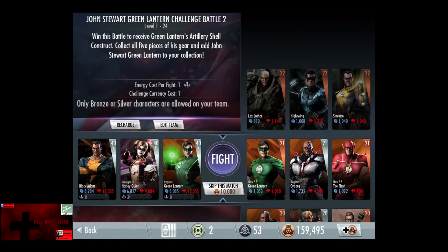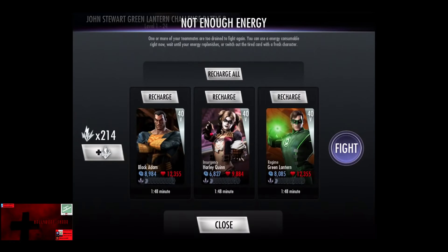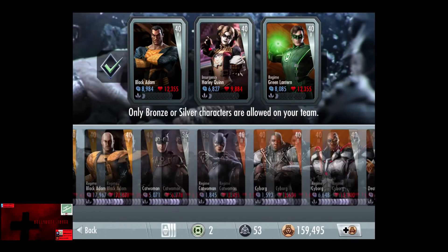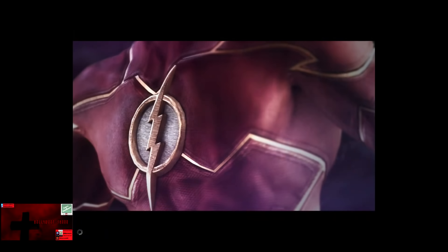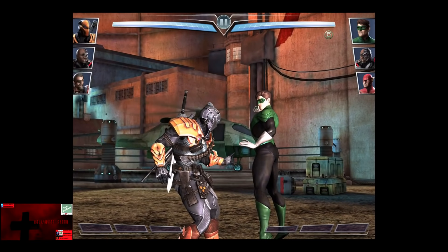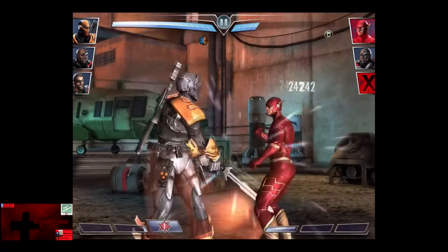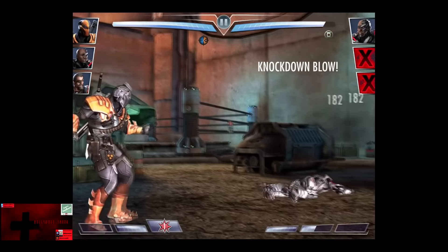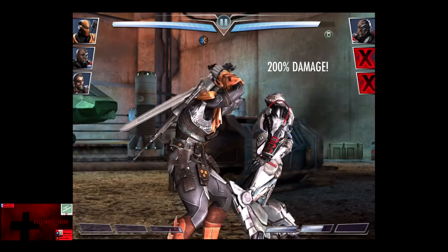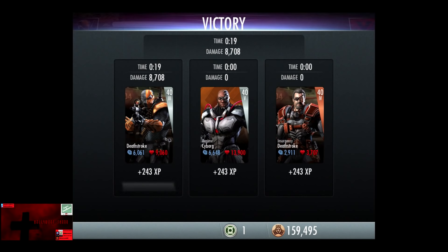In the 11th matchup, we have that Green Robber, the Black Man in his Silver Attire, and that Creeper New 52 Flash, which we see like every other fight. Skipping the match is 10,000 credits. We're going to actually swap our team for the last two fights — putting in Deathstroke, that ugly Black Man, and the other Deathstroke. Green Lantern is knocked out. Flash comes in and is knocked out. We're going to get off the sword flip — Kumbaya, motherfucker! — for the victory in the 11th fight. 243 XP, as well as 440 credits.